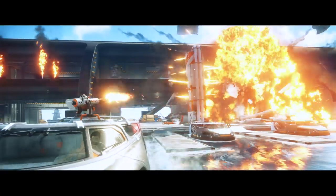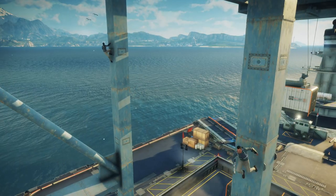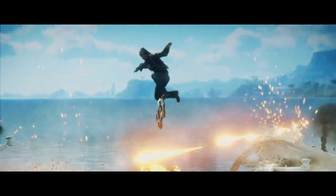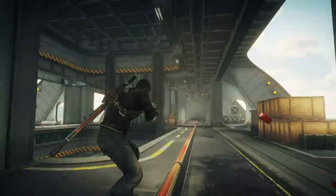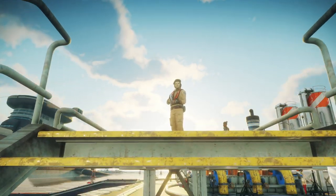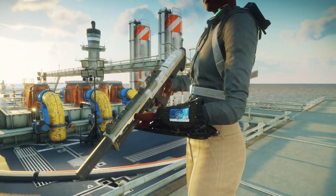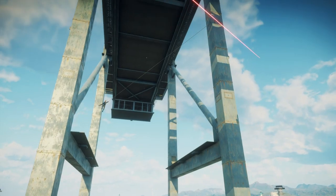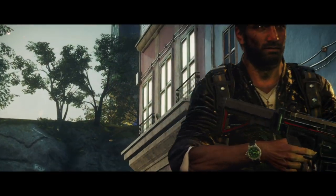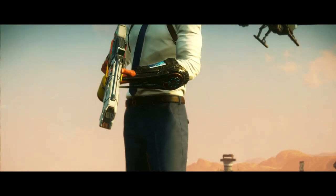For the final Just Cause 4 DLC pack, the Agency have come to Solis. You'll need to grab a state-of-the-art hoverboard — yeah, you heard that right, hoverboard — and face off against Agency operatives equipped with high-powered weapons and trained in the art of the grapple hook. This time, Riko's not the only one with multi-million dollar gadgetry.